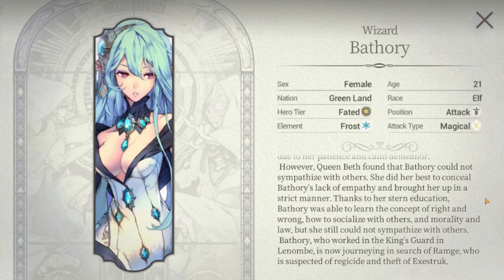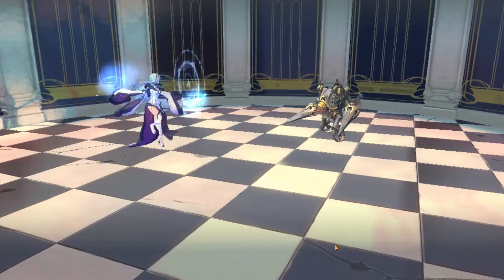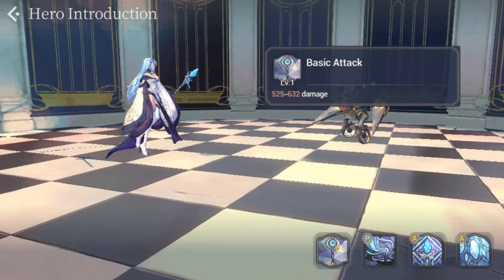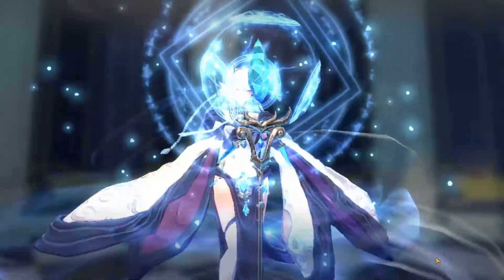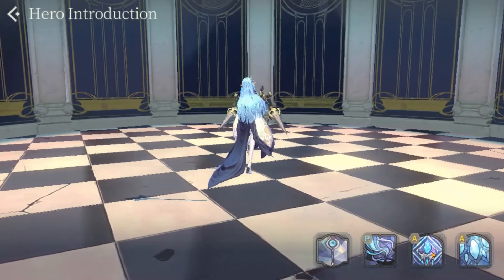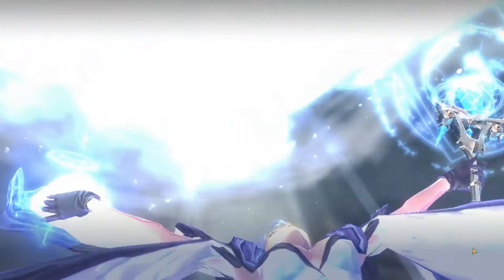So now let's go ahead and take a look at those skills. Like every other hero, Bathory has a basic attack that does 525 to 632 damage on a single target. Her A1 is Mistleton, which does AoE damage to all enemies at 102% damage. And then her A2 is called Niflheim, which costs 5 mana and deals 357% damage to all enemies. So both of her skills are AoE.